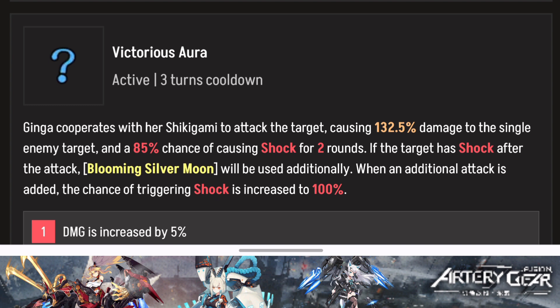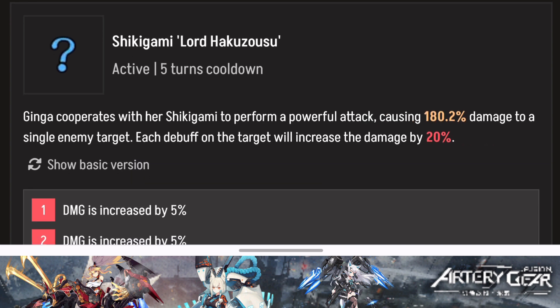Her second skill attacks a single target with an 85% chance of causing shock for two rounds. If the target already has shock after the attack, Blooming Silver Moon triggers as an additional attack, and the chance of triggering shock increases to 100%. Her last skill has a 5-turn cooldown, performs a powerful single target attack, and increases damage by 20% for every debuff the target has. Stack shock debuffs, then use this skill for massive damage.